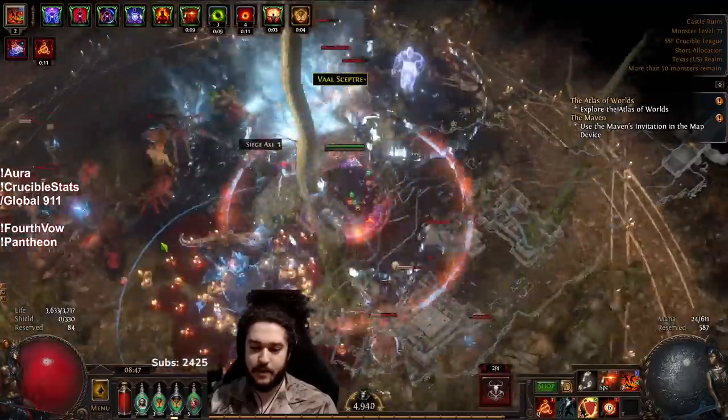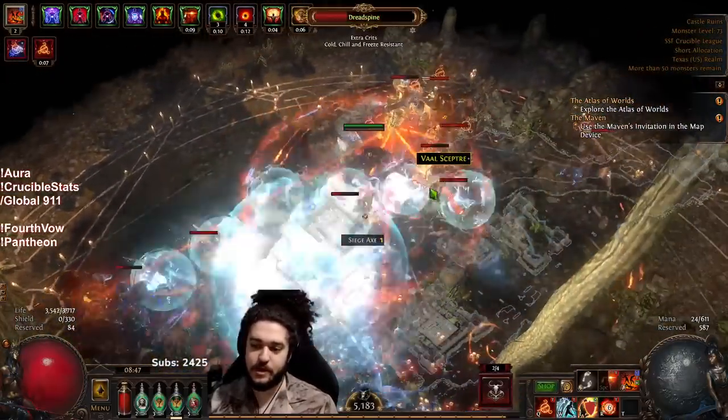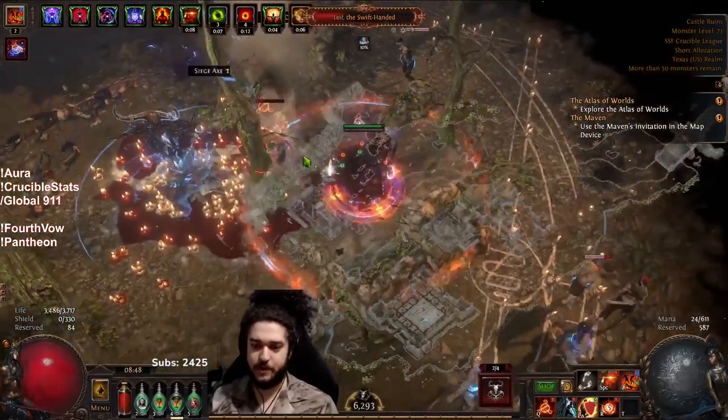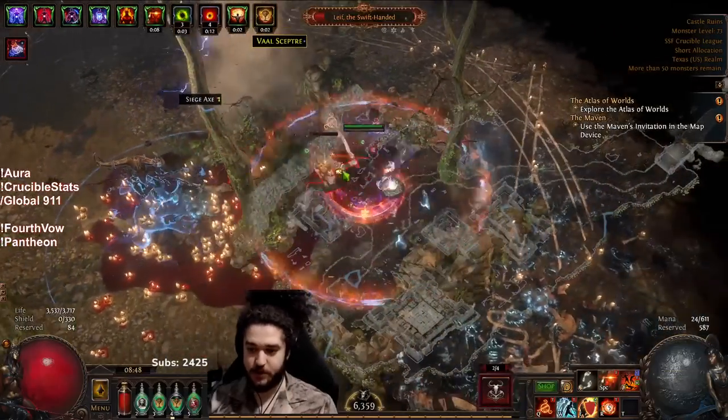After this map we're gonna go back and I'll talk about my gear, where I want to go with my gear, and then I'll talk about the atlas. And just for DPS checks — I'm currently at 85k DPS with my frenzy charges, and on my fire trap we are rocking 126k.